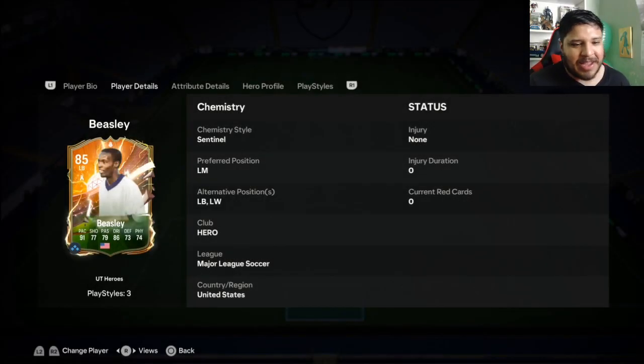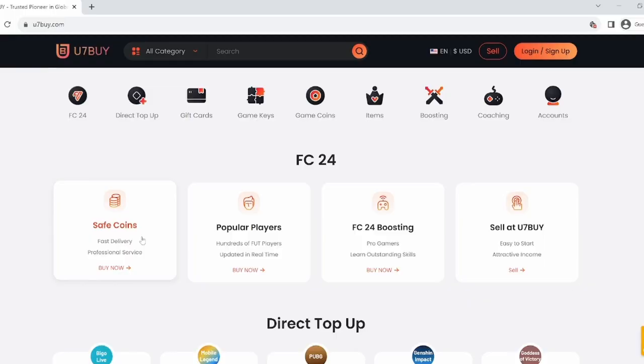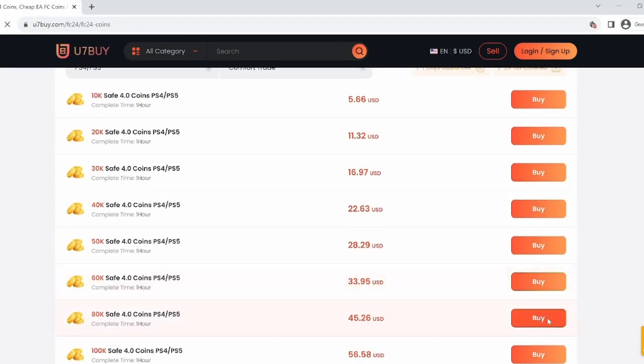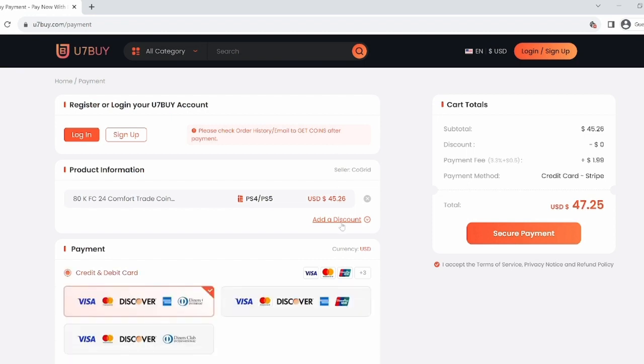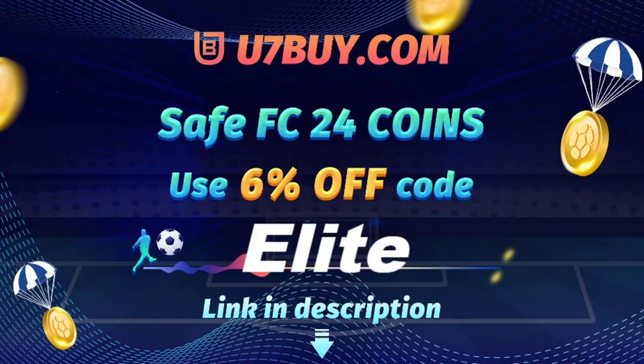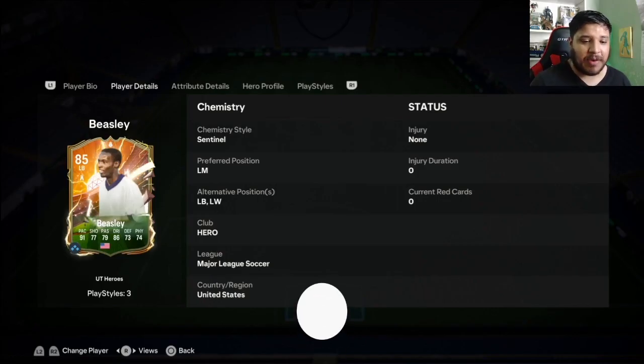The card is a basically 85-rated American hero. Do you want to build the team of your dreams? If so, visit u7buy.com — the fastest, most reliable and safest FIFA coin market out there today. For a limited time, use the code 'elite' for six percent off.